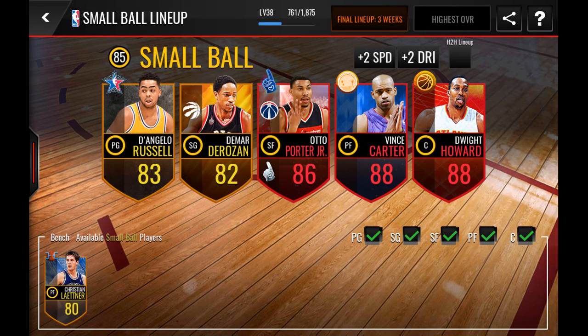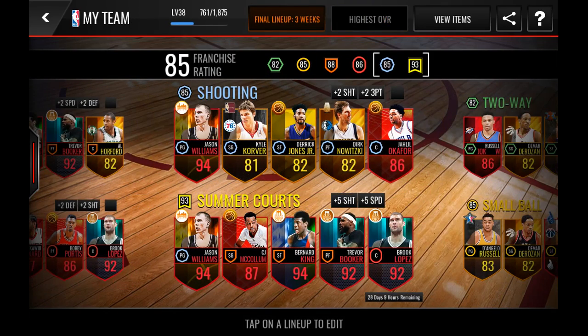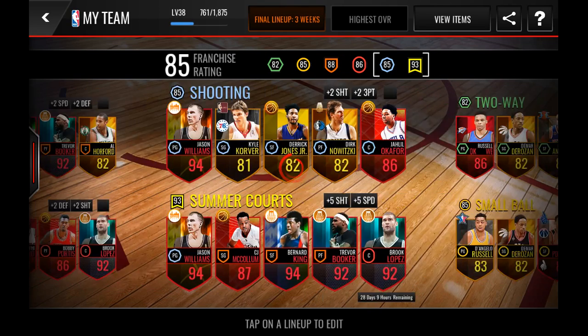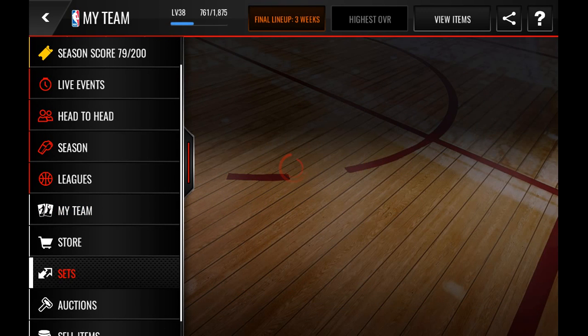That is awesome — Vince Carter, very nice! We have all four bosses now. Trevor Booker is in Summer Courts for now. Why is Summer Courts not fitting in my lineup? It just glitches out — wonderful.